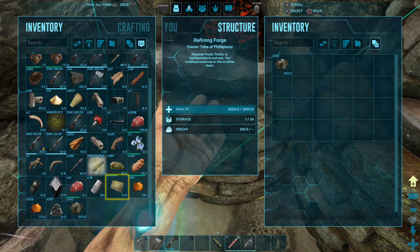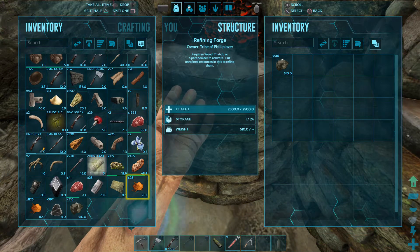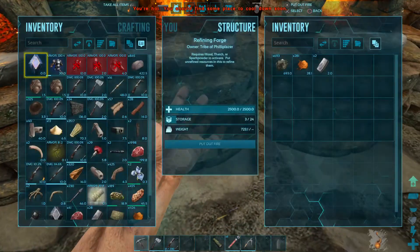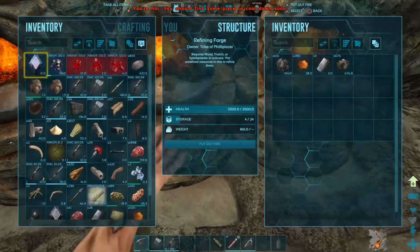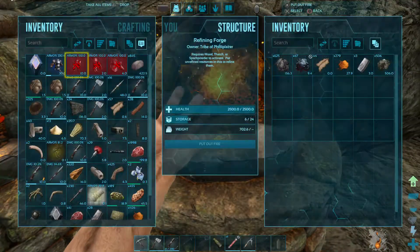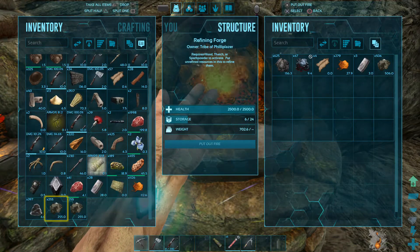I've got this — just my brother. Put the spark powder in. The reason why I'm using spark powder is because until I make a chainsaw, which you can do on my server — I think I'm climbing up my dinosaur. I'll just put this half instead of getting the kill out of here.